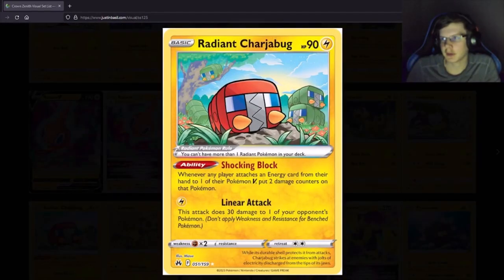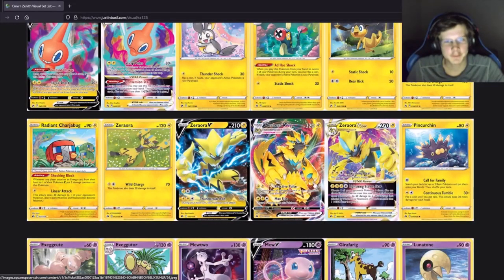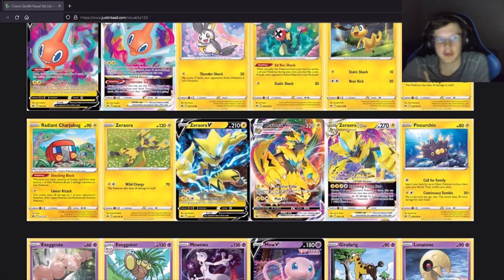In its shiny form — I just realized all the Radiant Pokemon are shiny. Wait, does Heatran look shiny? I don't know. Sylveon Vmax — wasn't this a promo? I'm pretty sure the Vstar was a promo. Oh no, this is also a promo in the set. Jesus. Okay, what else — I mean it's all right I guess.